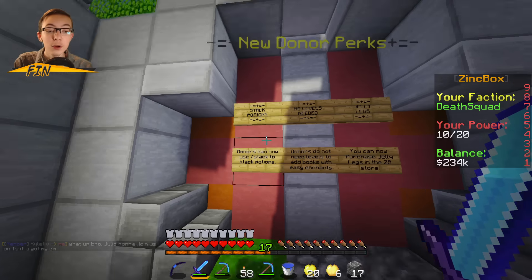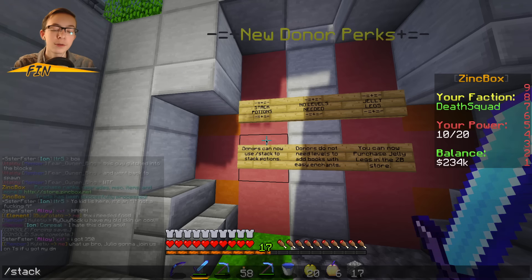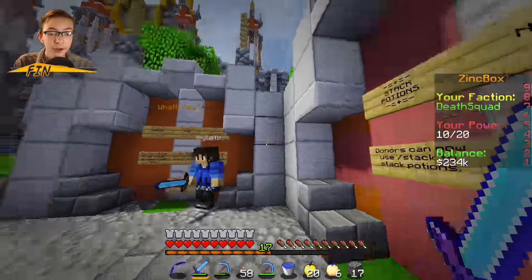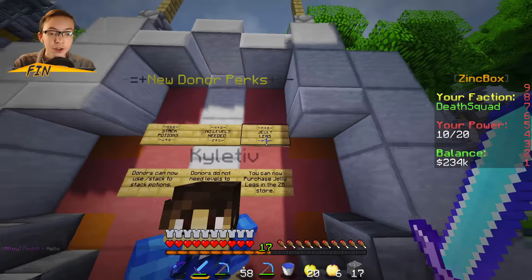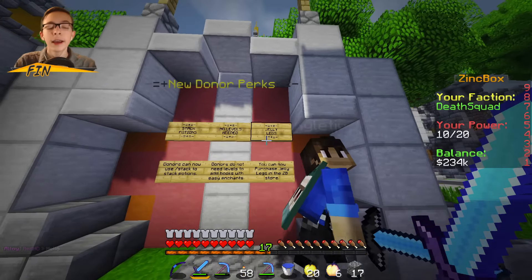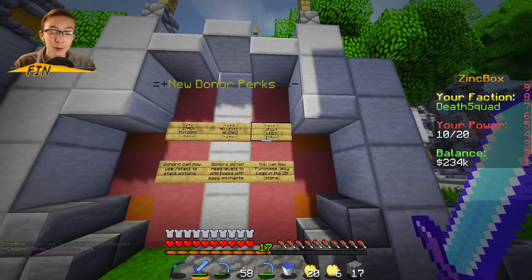Next up, donor perks. You can stack potions if you're a donor by typing slash stack, and that'll stack the potions in your inventory. We've also added Jelly Legs, which you can purchase on the store — it basically removes any fall damage you take in the normal world, which is really handy if you're doing parkour or building your base and don't want to take damage.